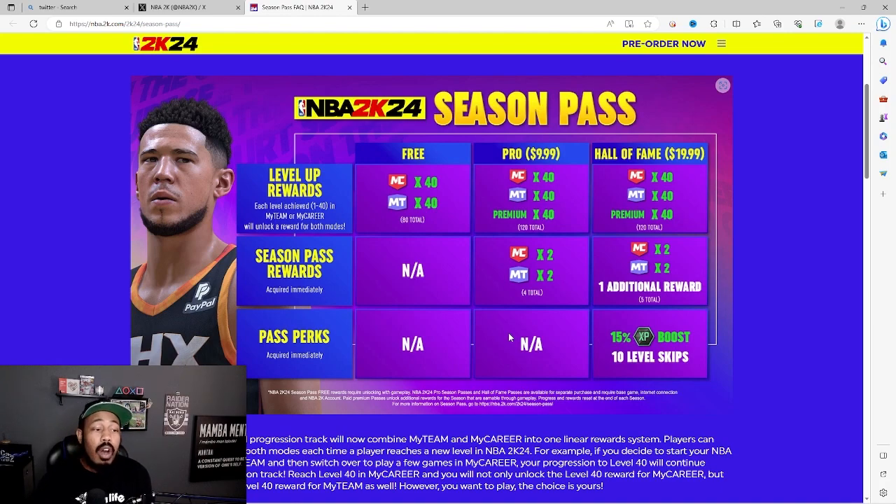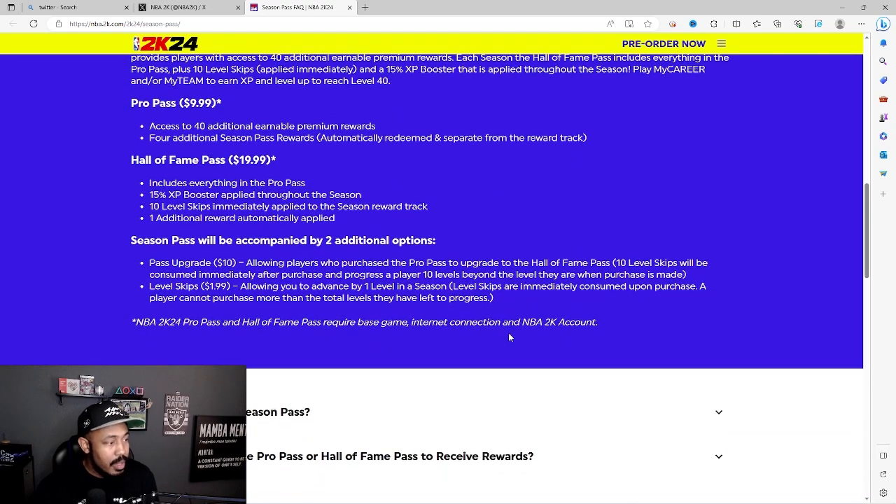The Hall of Fame plan is the same as Pro in that you get 120 items for leveling up. The difference is with Pro you get four season pass reward items acquired immediately, but with Hall of Fame you get five, plus a 15% XP boost. If you get Hall of Fame, you also skip the first 10 levels, so you start at level 11.